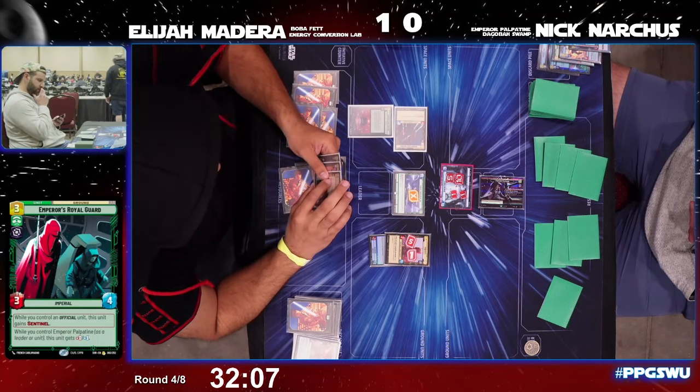Right off the bat, Nick throws down a Super Laser Blast, which is going to clean up the board. Just like that, Elijah is all the way back to square one.